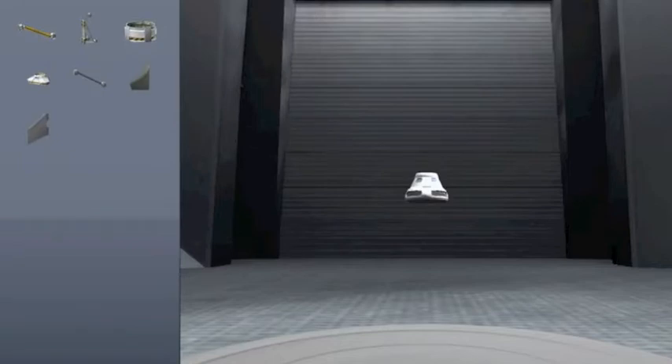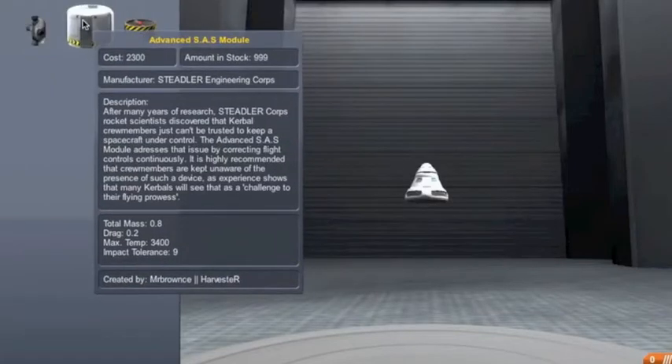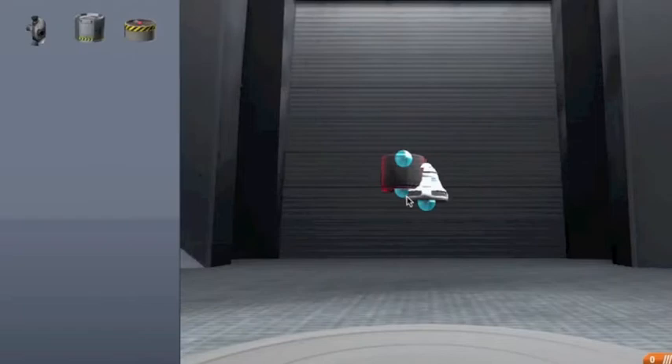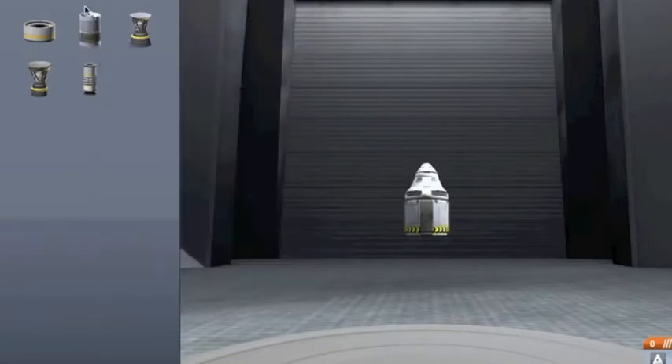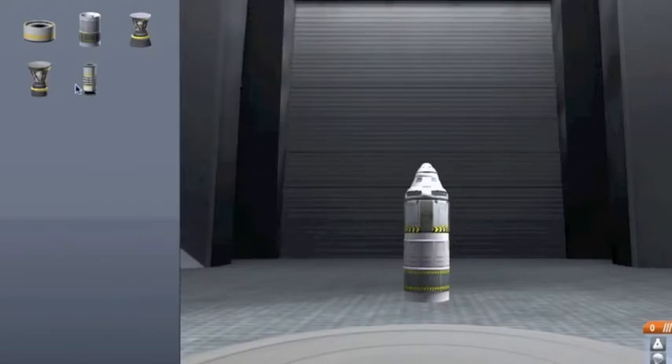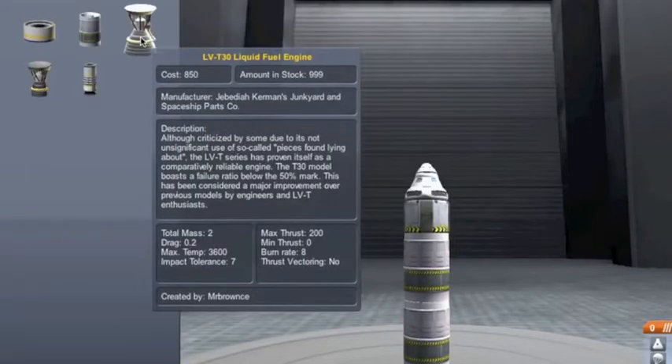What I usually start with, and I suggest you do, is go to utility and scientific and get a parachute. Then I usually go into this and get either an advanced or just a regular SAS module. I'm doing an advanced one. I'm gonna go with two fuels.